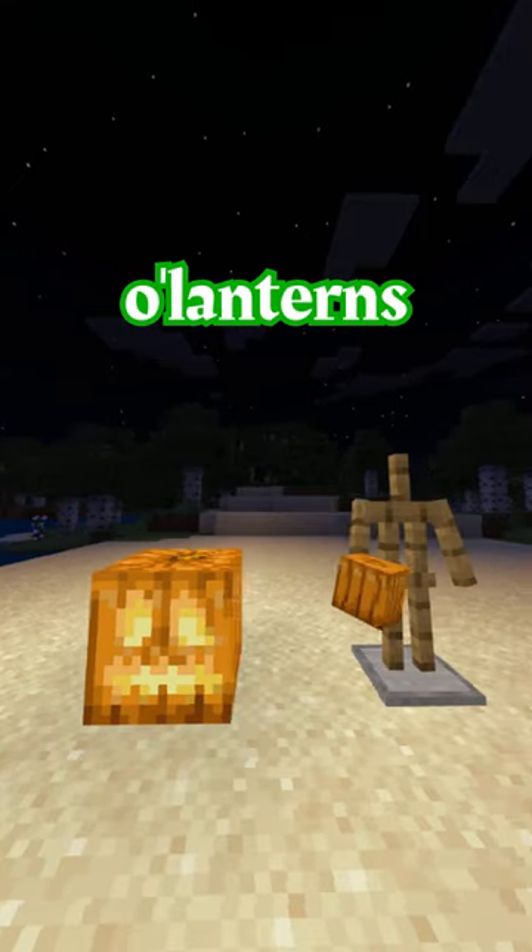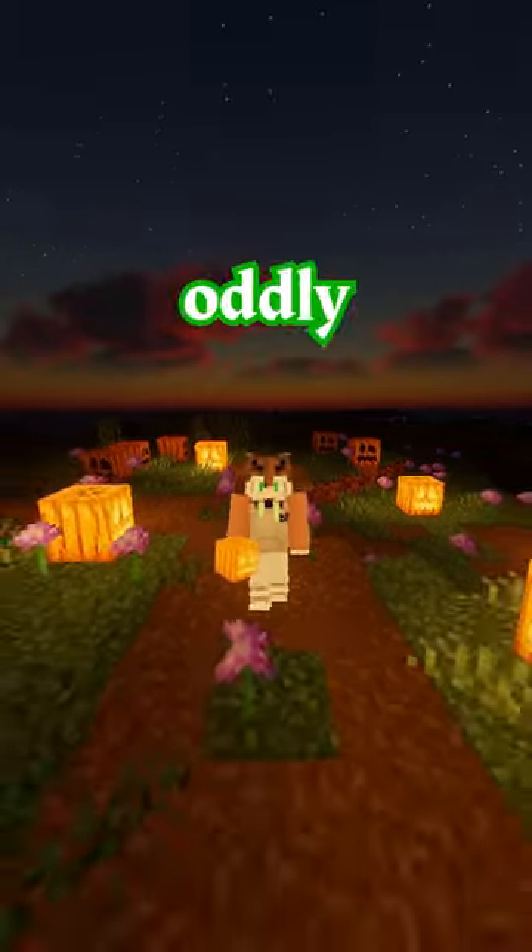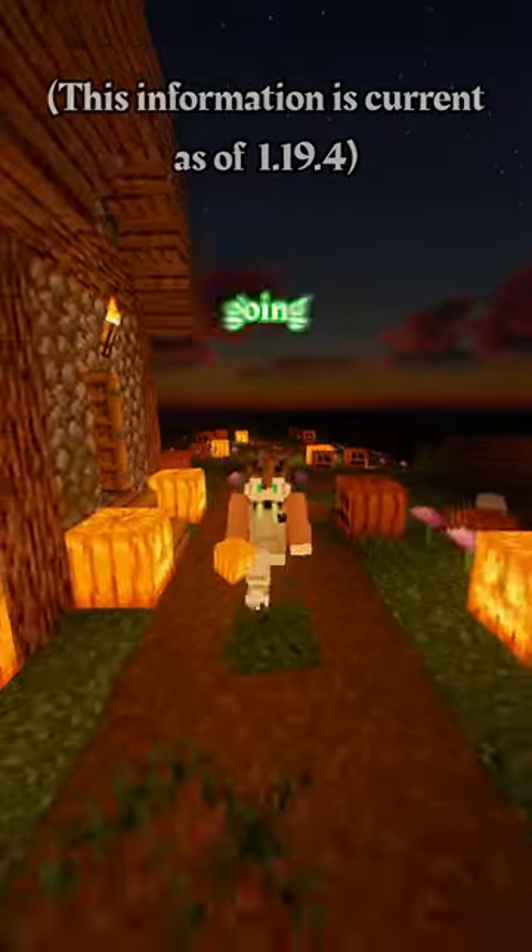In Minecraft Bedrock, jack-o'-lanterns act like any other light block — not much special going on here. But oddly enough, it's Java Edition this time that has some strange things going on with this block.